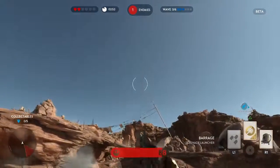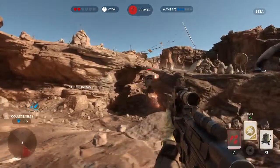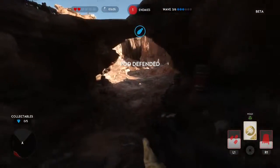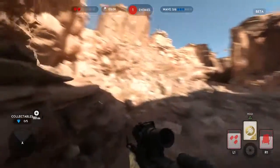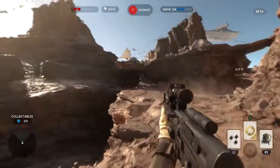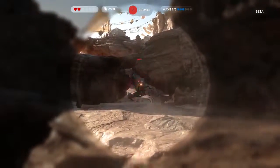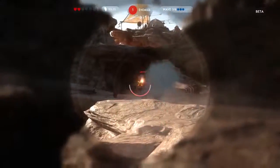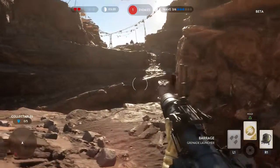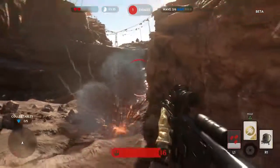Let's see how far we can — I did not expect that. What is that? I'm just trying to throw a grenade and all this stuff keeps happening. Apparently I can't throw a grenade. Let's shoot his leg — he has a ton of health, but it shouldn't be too much of a problem. Grenade launcher — did it do anything? Oh yeah, it was actually pretty good.